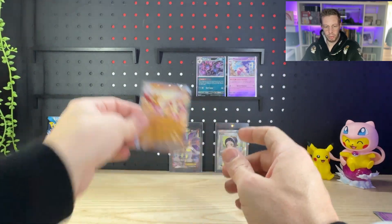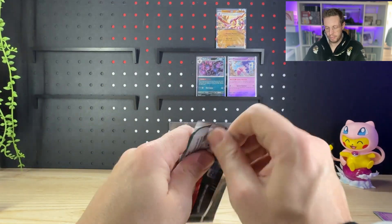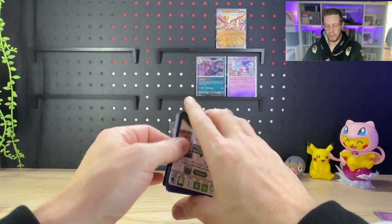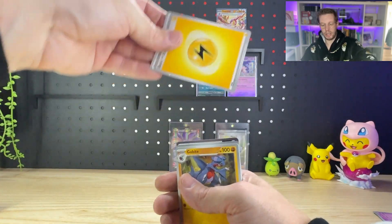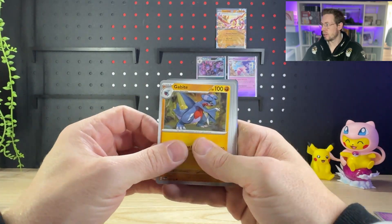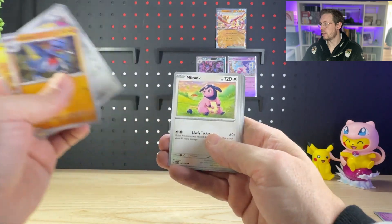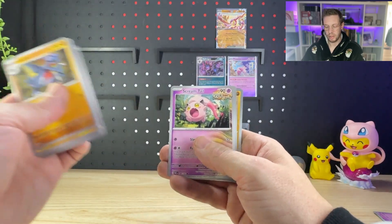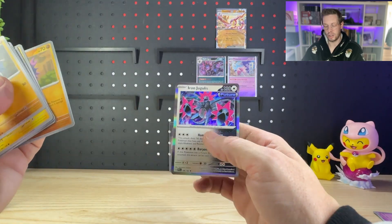We'll sleeve that one up, put it over here, and open up our second and last pack. There's the code card — let's go with Lightning, or Electric, should I say. Alright: Gabite, Minun, Dewgong, Miltank, Mienshao, Rika, Screamtail, Reverse Toxel, Reverse Gligar, and an Iron Jugulis.